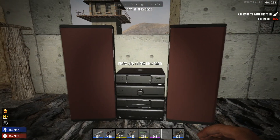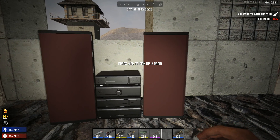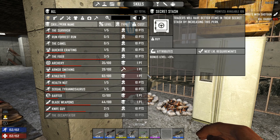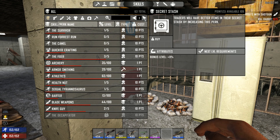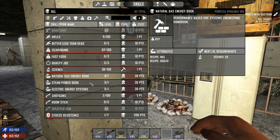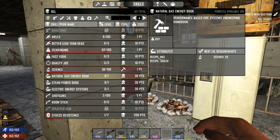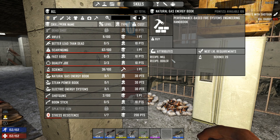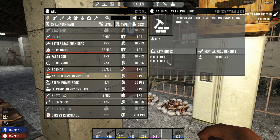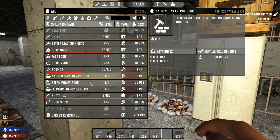So we have the radio, chicken feed, animal feed, and some new perks. In the perk menu there is a Natural Gas Energy book perk — I think it's been changed recently. With 30 points we can now unlock the mill and boiler, which is grand, because I spent so much time looking for the boiler book and had every book except that one. Now we can unlock it with a perk. The same goes with the Steam Powered Power and Electric Energy Systems books.